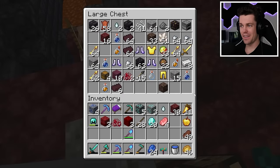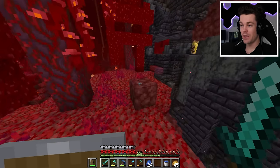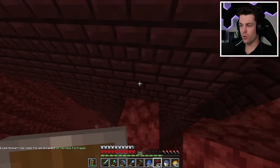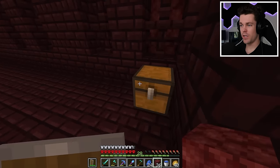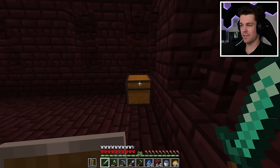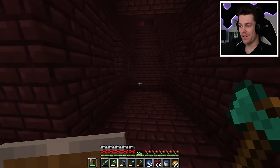I have no idea what to do now. Maybe I should try to find a fortress because I know those have saddles in them. And look at this - I've come across a fortress. Let's see if I can find a saddle in here. More diamonds - that's always nice. Still no saddle after a couple chests. But this one's going to have a saddle. I'm calling it. It did! Finally.